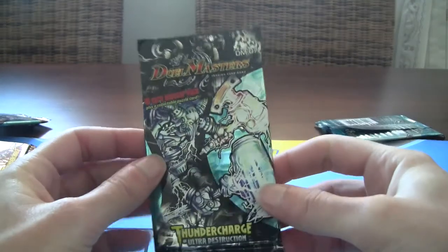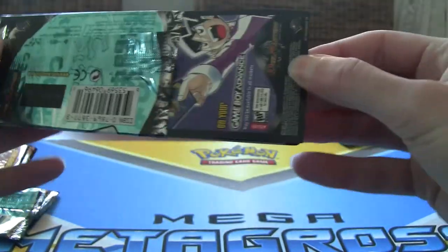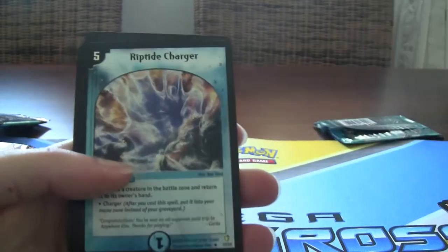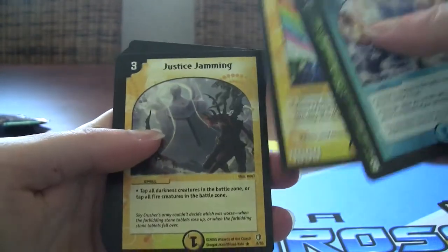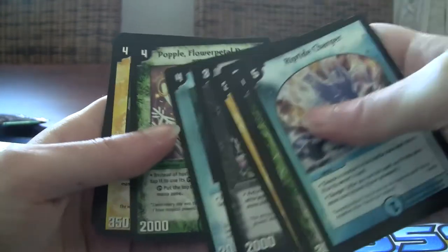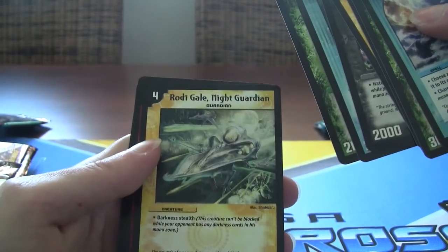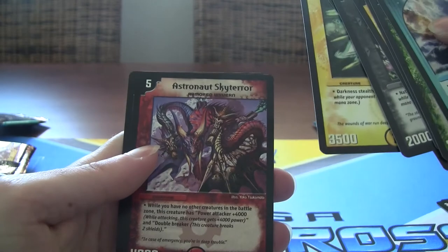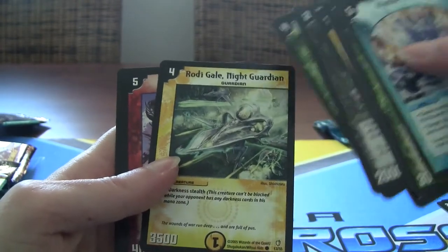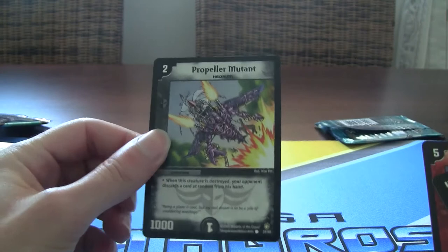And then the last pack here. Let's hope for something good, something useful at least. Got the Riptide Charger, Brute Shell, Roddy Gale with that Guardian, Darkness Stealth. I do like some cards that have these sort of specific effects for civilizations, but not this dude. The artwork is cool, I'm just saying the effect doesn't do it for me. And Propeller Mutant — kind of an annoying card, but yeah, a thousand attack.